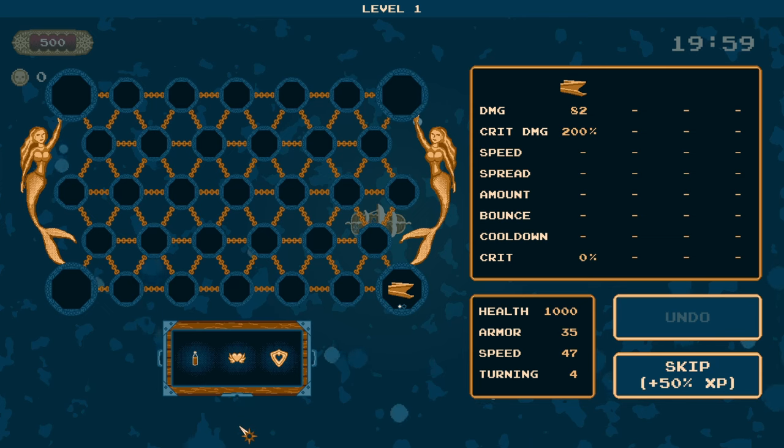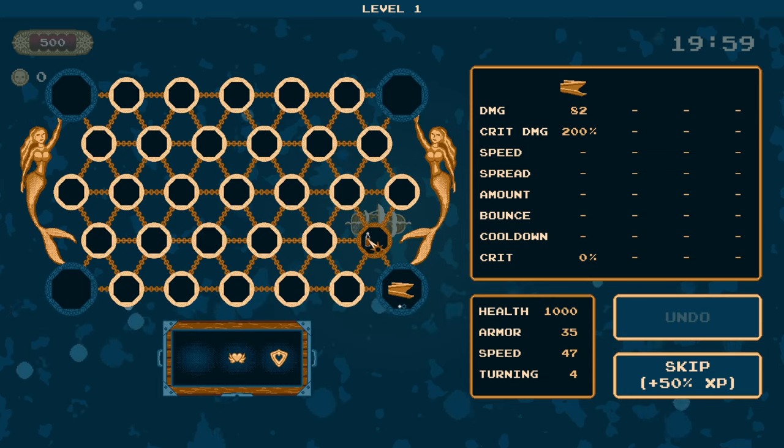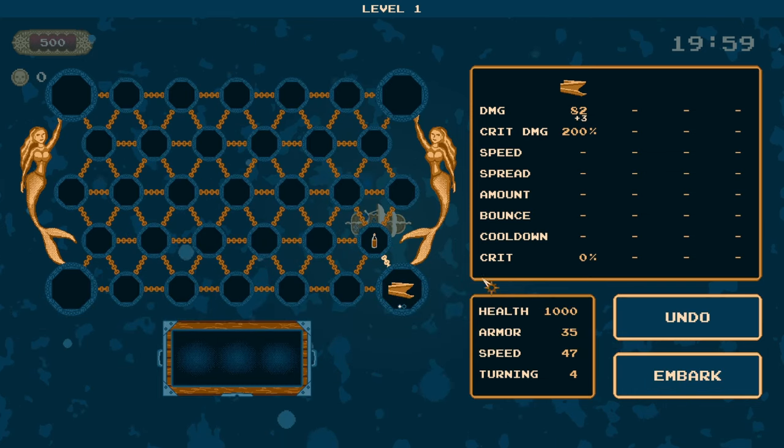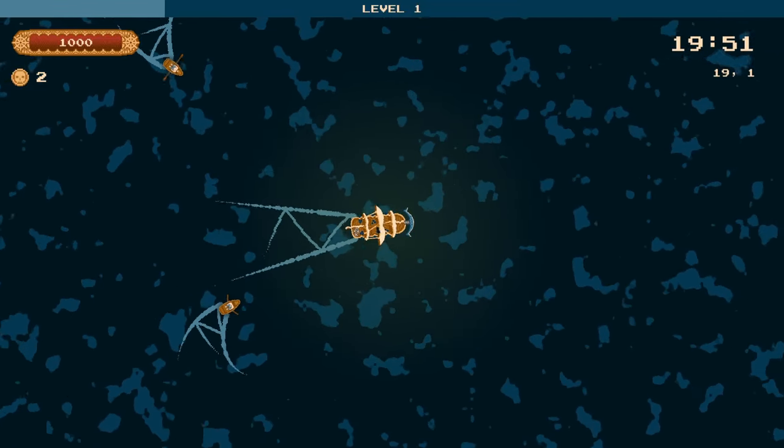For our first upgrade, we actually got a really good one. This bottle of rum lets us gain damage, but it's also a feast item, and for every other feast item we get it's going to be stronger — so that could be really powerful this run. We can already one-hit these little rowboats, which is very satisfying.